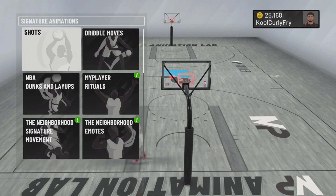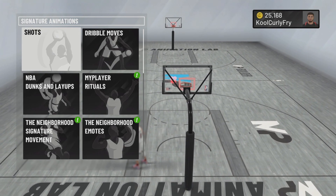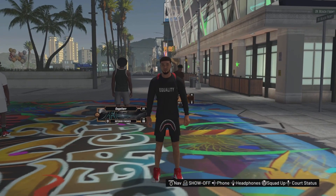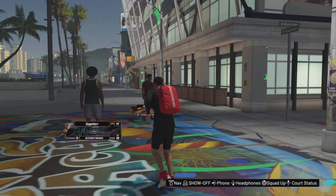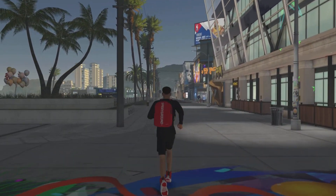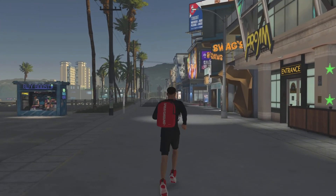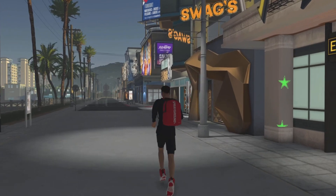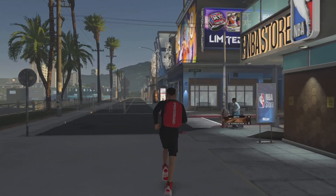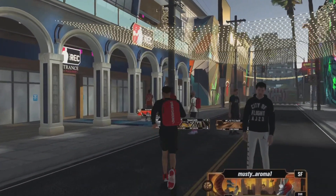Right here as you can see I have 25,168 VC and I'm going to bring that higher and higher. Now from spawn, where you want to go is the direction I'm going right now — go toward Swags, make a right, and make your way into the rec center.